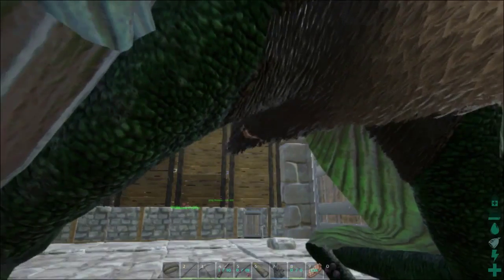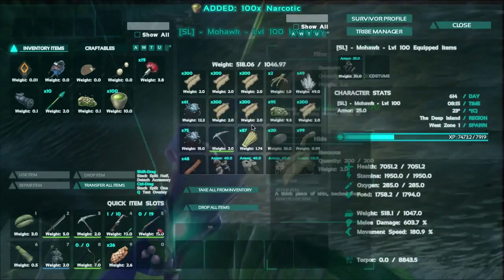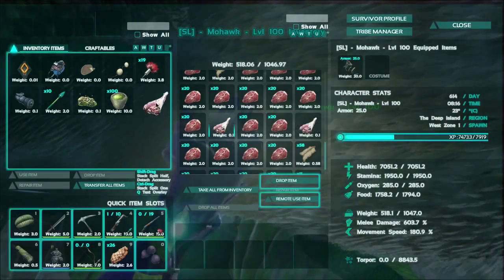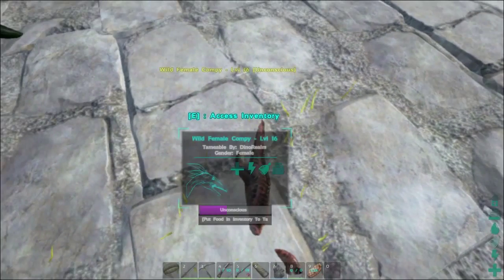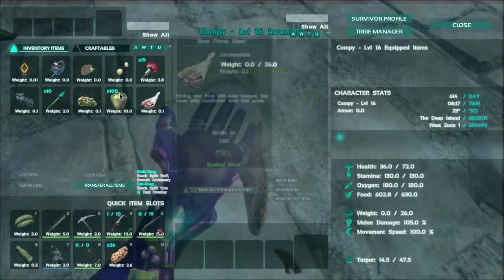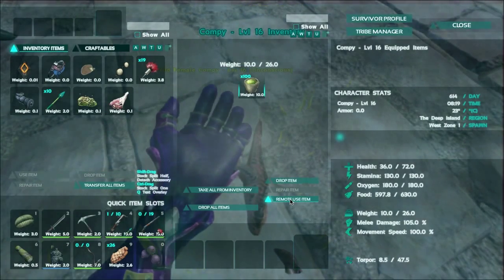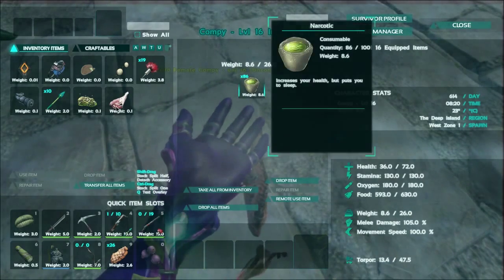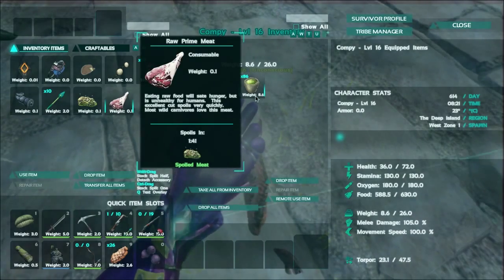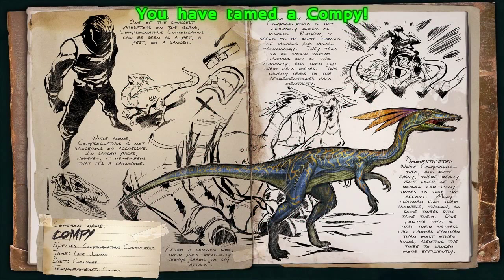Now we go straight up and get the narcotics and prime meat, and straight down. And in here — oh my gosh, look at that, look at it go. And then we just click on it. Remote use. Oh my god, that was so close. Did it work? Did I lose it? There we go! So fast! So we'll give this... one piece of prime meat. That's crazy.